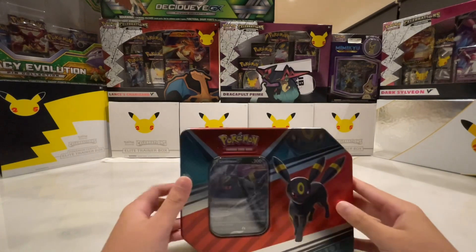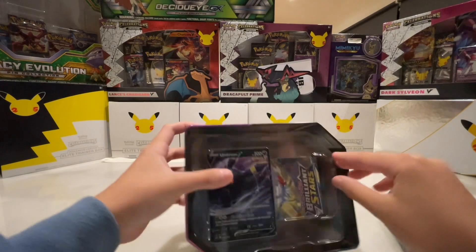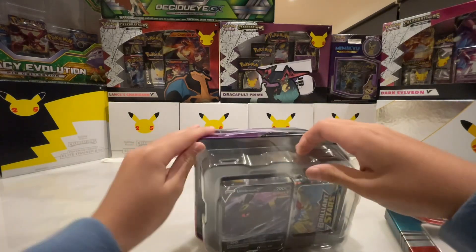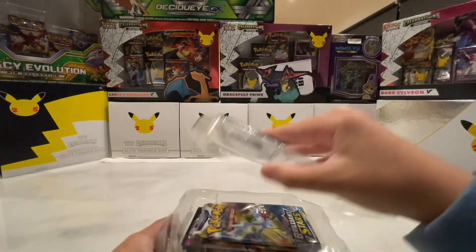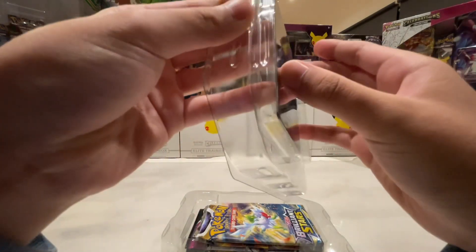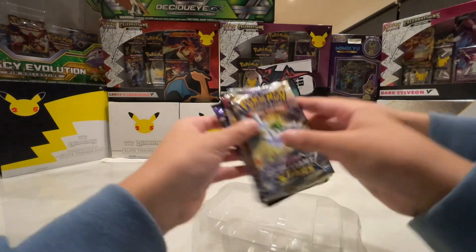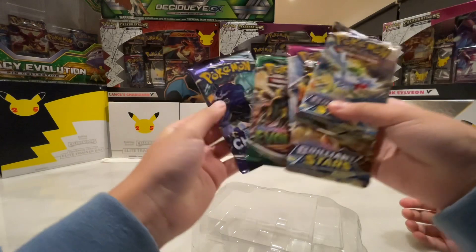Okay guys, let's start this unboxing. Oh, this is a pretty sheesh Umbreon — we got some of the new card sets. What do we have here? Okay, there's this special Umbreon. I don't think you can take it out of the plastic. I think there's more underneath — yes, we'll take that out later.